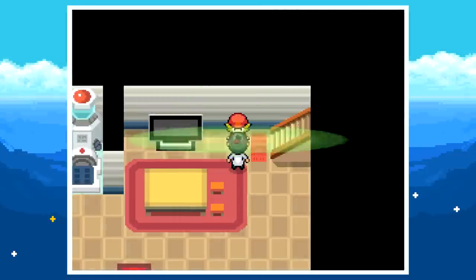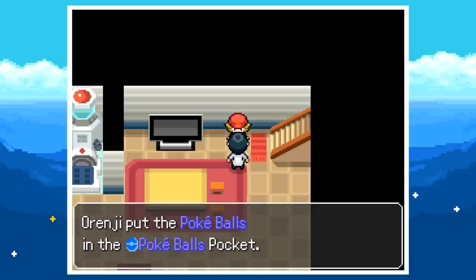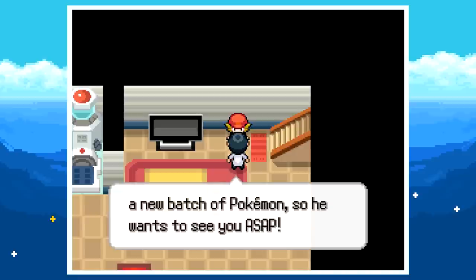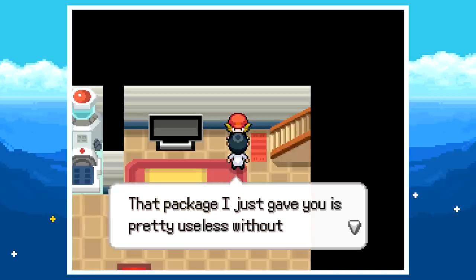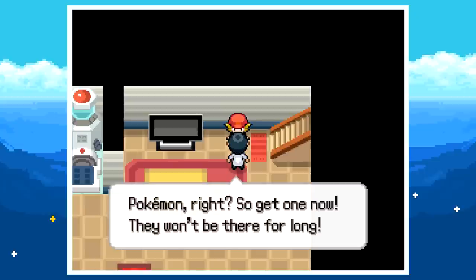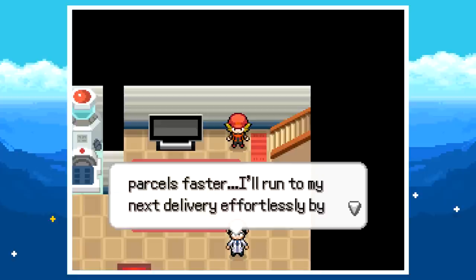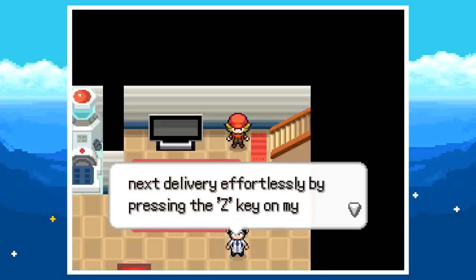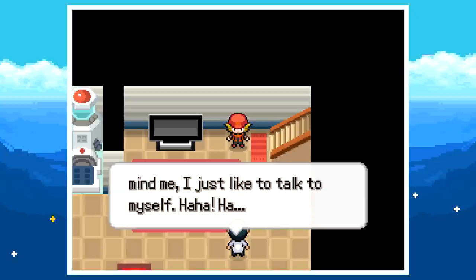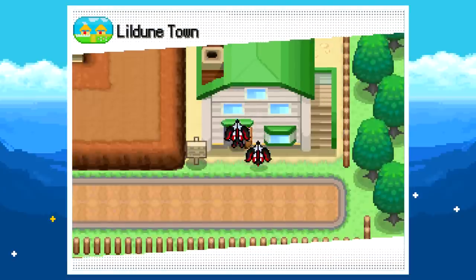We got the Pokédex and Pokéballs — they are not playing around, giving us everything right off the bat. The scientist says the professor found a batch of new Pokémon and wants to see us ASAP: 'That package is pretty useless without Pokémon, so go get one — they won't be there for long.' He mentions you can run by pressing Z on the keyboard, but I'm using a controller with xPadder.